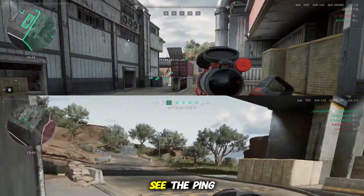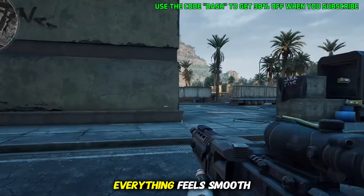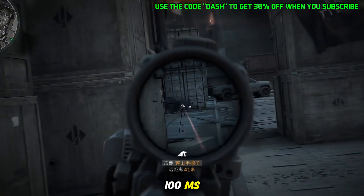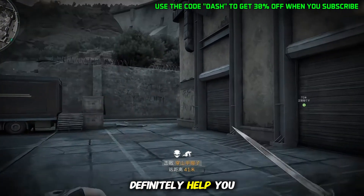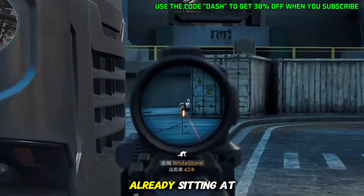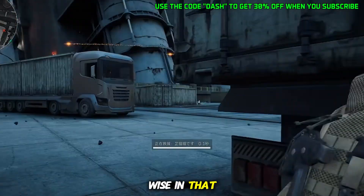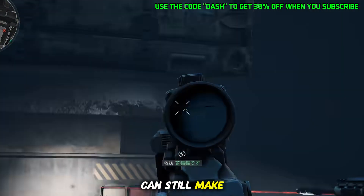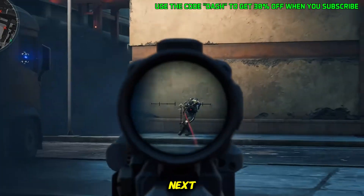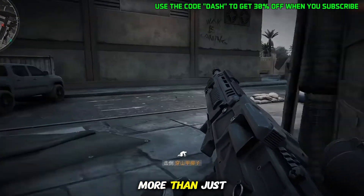You can actually see the ping difference in this gameplay. Without LogoFast, there's noticeable delay, and with it, everything feels smooth and responsive. So if you usually play over 100 milliseconds, LogoFast can definitely help you bring it down. But to be clear, I wouldn't recommend it if you're already sitting at 50 milliseconds or lower, since it won't improve things connection-wise in that case. That said, it can still make a difference performance-wise and with the extra tools it offers. Now let's take a closer look at the features that make LogoFast more than just a VPN.